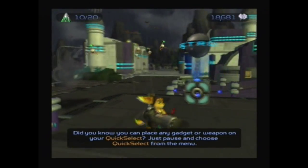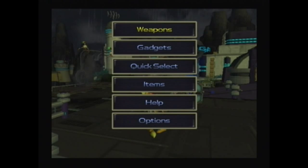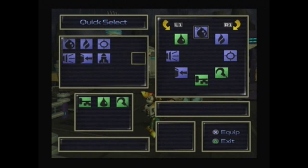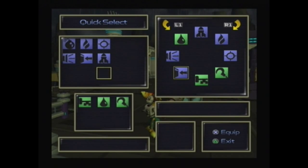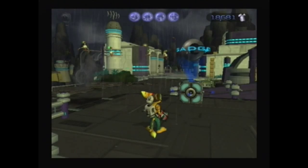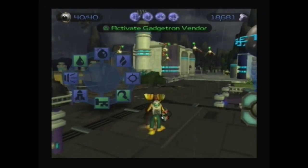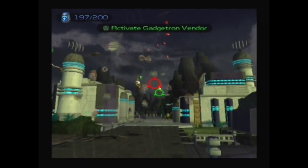We get this quick select warning because now we have too many weapons to fit in our inventory. So let's go to this menu — I'm not really using the suck cannon, so I'm going to cycle with R1 and L1. Re-equip the bomb glove, let's leave it like that. That looks about good. I'm not really using the suck cannon, although these guys are actually very easily taken down with the suck cannon, but the blaster works well too.